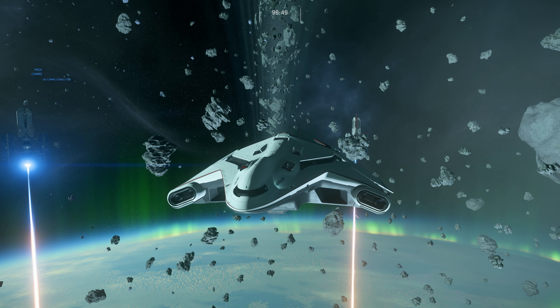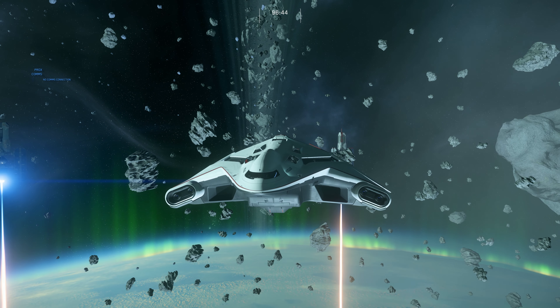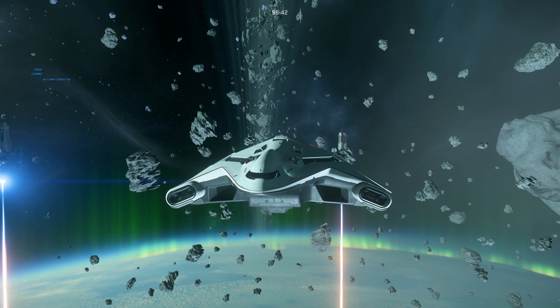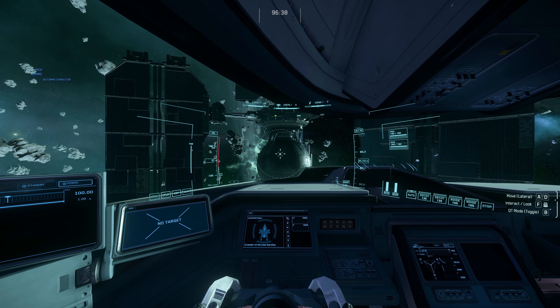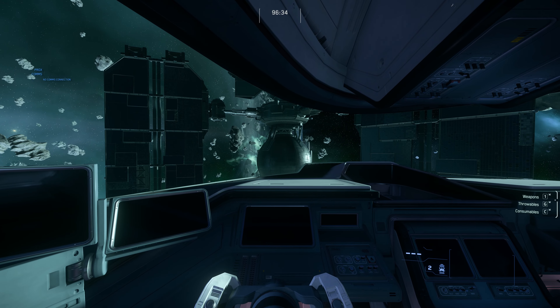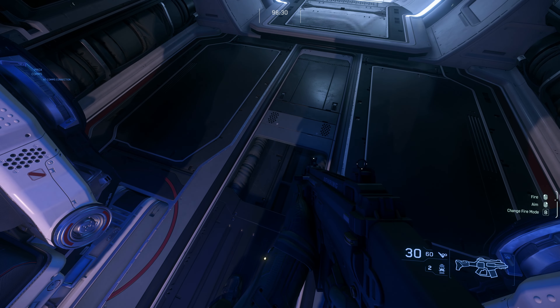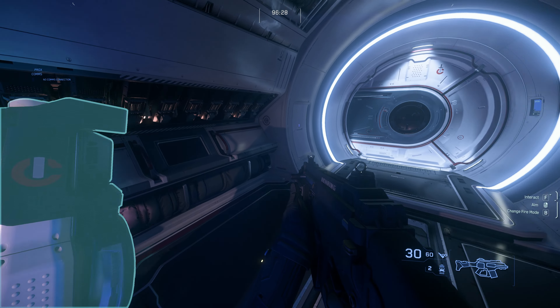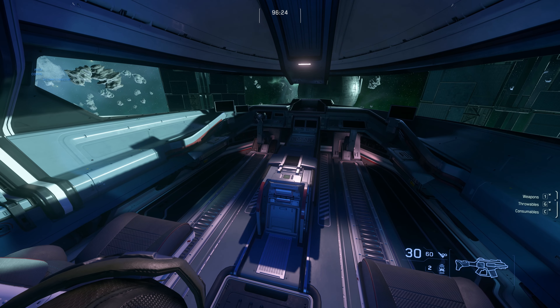Even if you don't like the Hercules C2, one thing you can't do is hate on the design. That's enough of the outside — let's walk through this bad boy. As you can see, the seat slides back and puts you right into gun mode, though we don't need that right now.